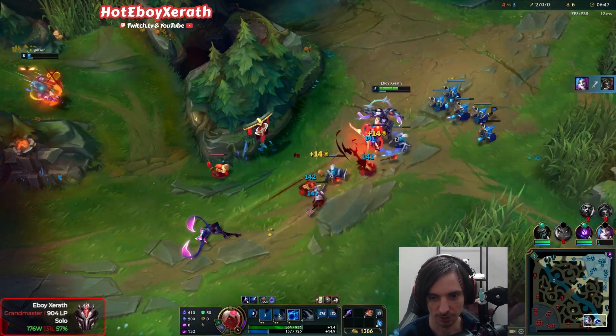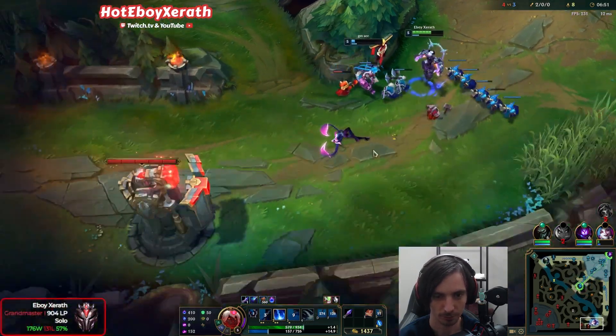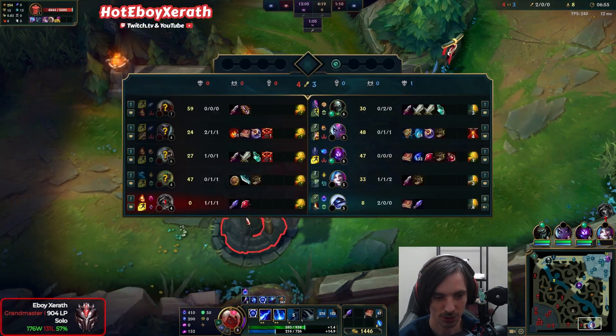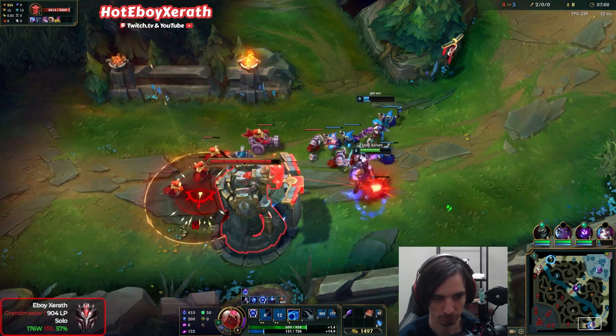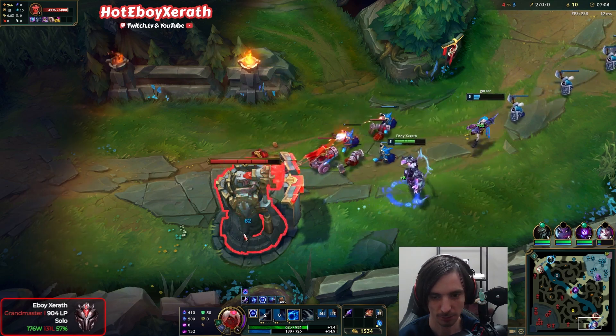I'm gonna go casually push this out, pretend that she's not here. I think what we're gonna do is get this one turret plate — they don't have ultis or anything. Oh my god, I do so much damage. Get to the last turret plate.